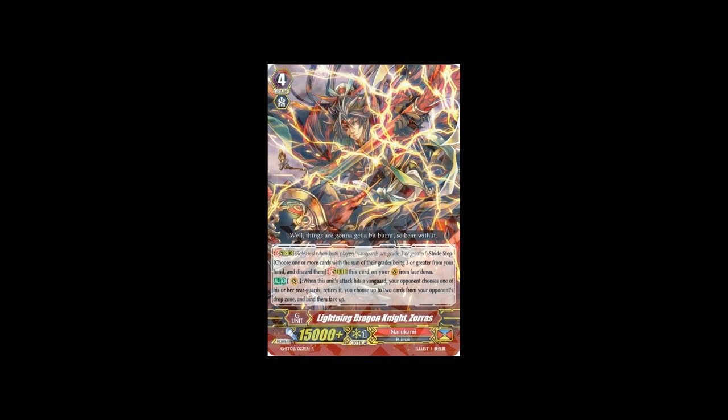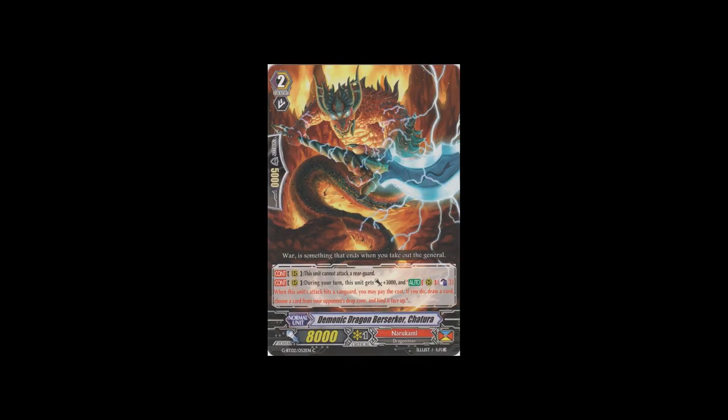Another card that helps Sweep Command a lot is the rare stride Lightning Dragonite Zoras. Basically when this guy hits, you retire 1 and then bind 2 of the opponent's drop zone face up. The most important part is that you retire 1 - so you attack, you hit, you retire 1, trigger the starter to look at top 10, and ride Sweep Command. The Sweep Command deck also got a lot of nice support in Demonic Dragon Berserker Chatura. This card cannot attack rearguards, but when it does attack it has 11k power, though its normal base is 8k. The card is still very good because when it attacks and hits, you count as 1, draw a card, choose one of your opponent's cards, drop one, and bind them face up. This binding mechanic is so good because before this, Narukami would just feed your opponent's legion by retiring everything and they'd put it back to deck. But now that it's binding, they can't put it back into their deck anymore.